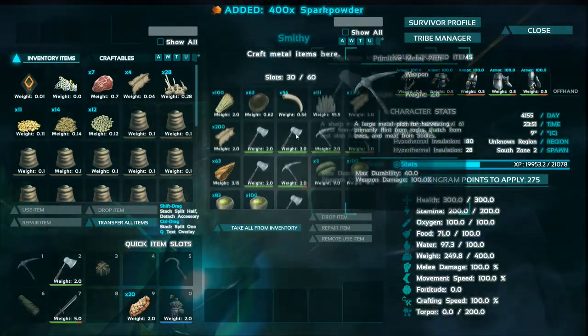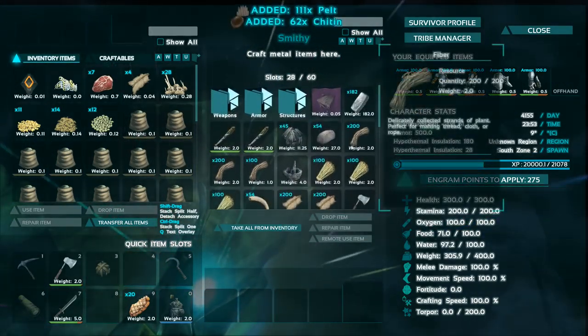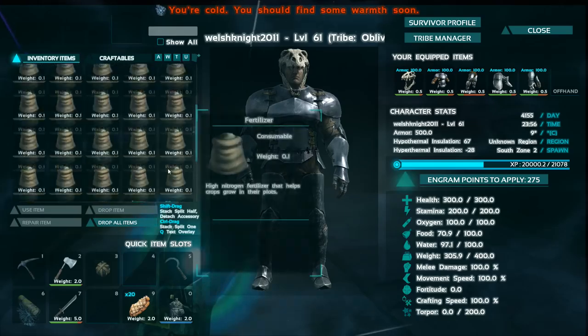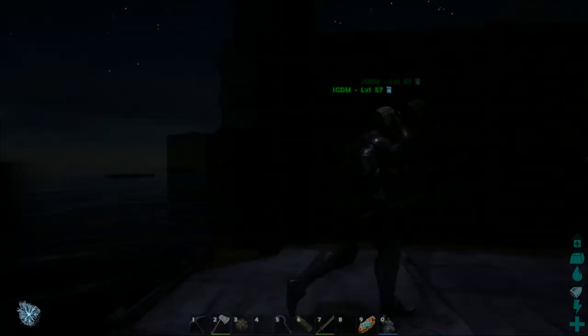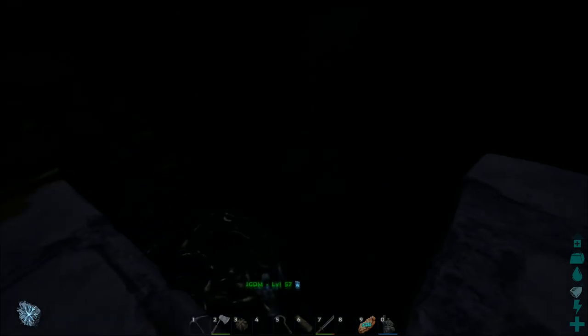We also have breeding mechanics phase three, which consists of random mutations and family trees. I'm pretty sure this won't get released in this update — it has been delayed in the last two or three updates and does take a long time to develop. So I wouldn't be banking on it or expecting it to actually come in with this release, but if it does, that's obviously going to be a win — it'll finally give us phase three of the breeding mechanics.